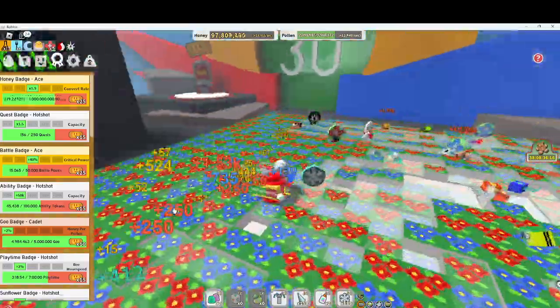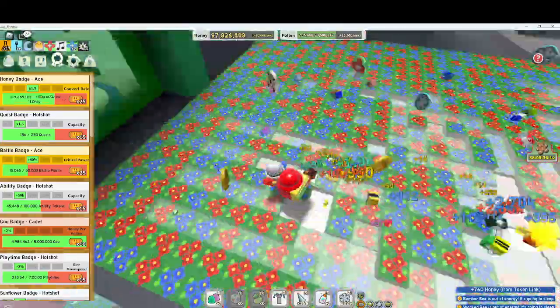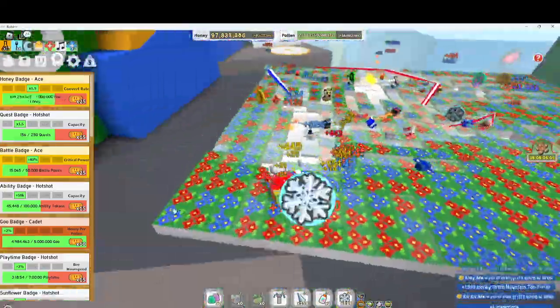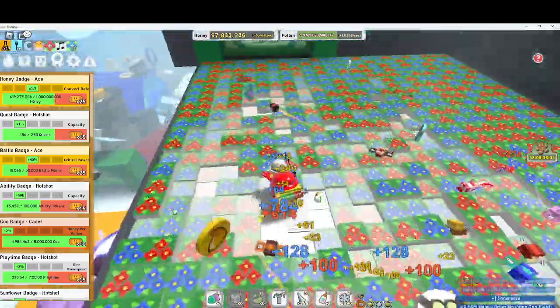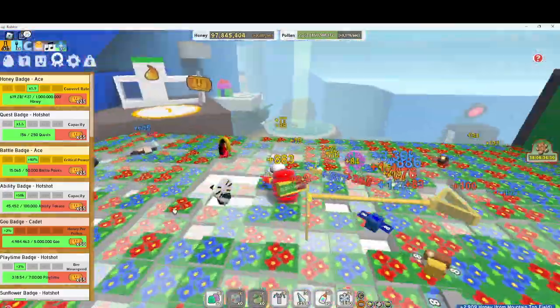A very easy way is just to use the blender in the 15 zone. There's like this badge thing — I will show you how to do that in the Bee Bear video.